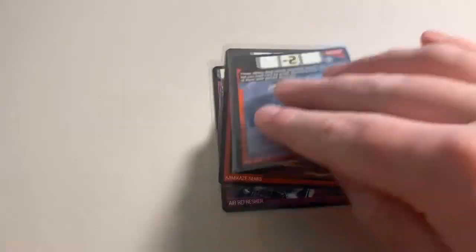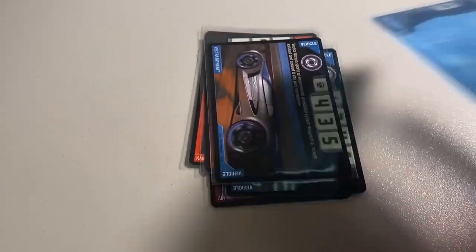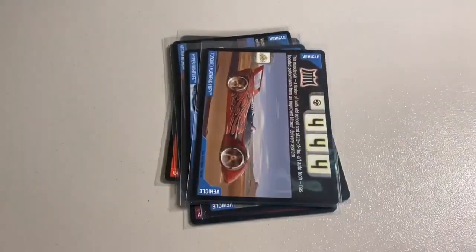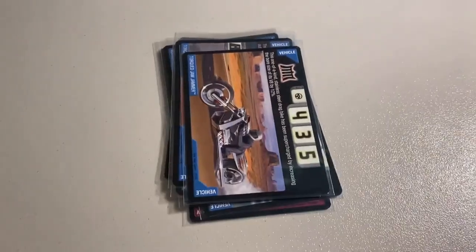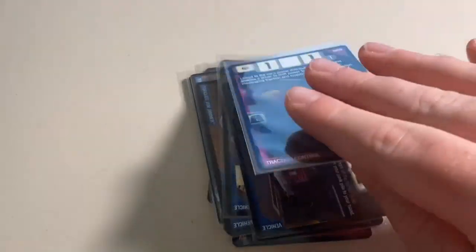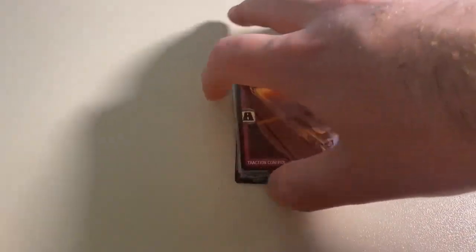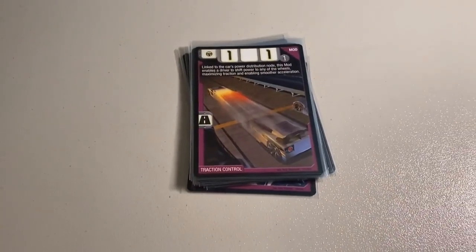Next up, an order of near-mint to mint trading cards, some paid for with a cash prize from the trivia contest — pretty neat to see a cash prize turned into trading cards. The cards were Air Refresher, Kamikaze Semis, Ice Yeti, Vectra Iridium, Vectro Nitrium, Hyper Nightlife, Torqued Flathead Fury, Torqued Ratified, Torqued Jaw Jammer, Power Bomb, Hollowback, and Traction Control. Grand total was $44 even, but with the cash prize it came out to only $24.